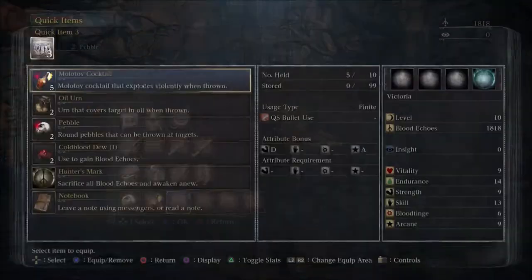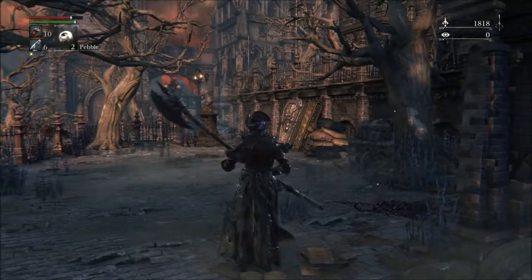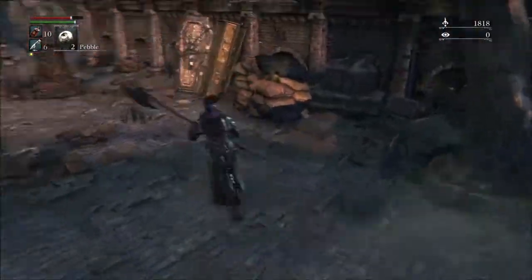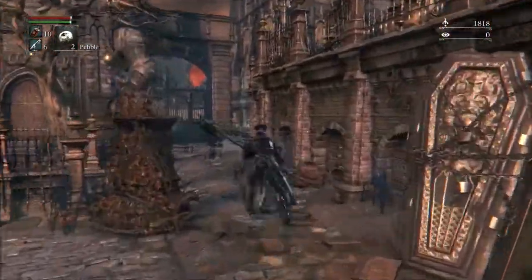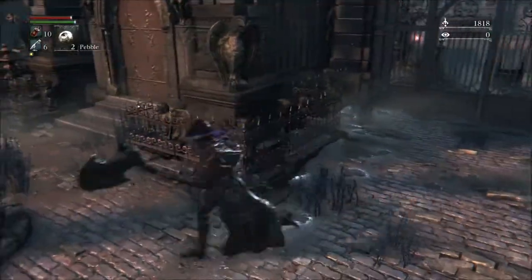I wanted to read the oil urn — the description says covering a target in oil makes them vulnerable. Yeah, it'll probably light him up like that mummy. That's awesome! So that's a good combination. From how fast you killed that mummy, I think he was already pre-lubed with oil. You're probably right, actually.